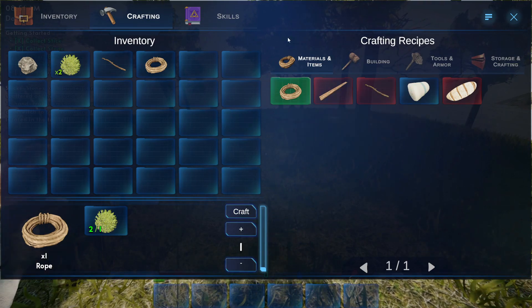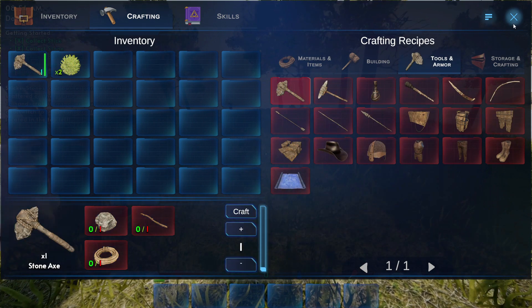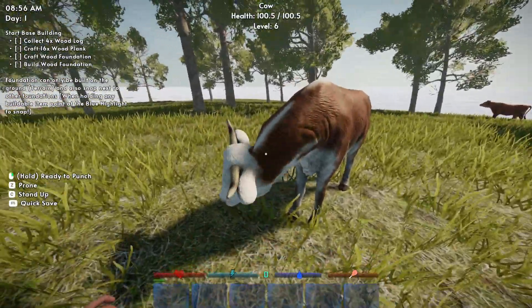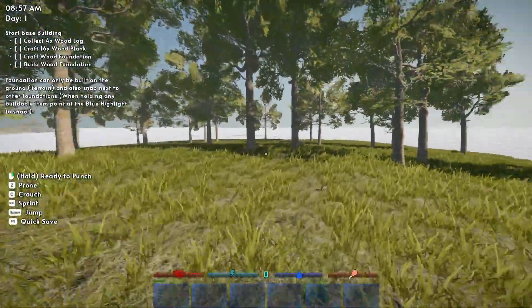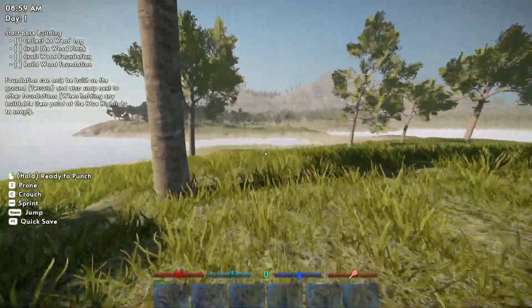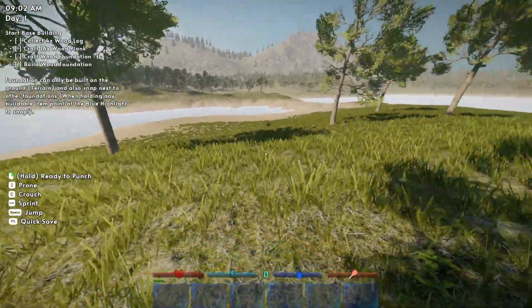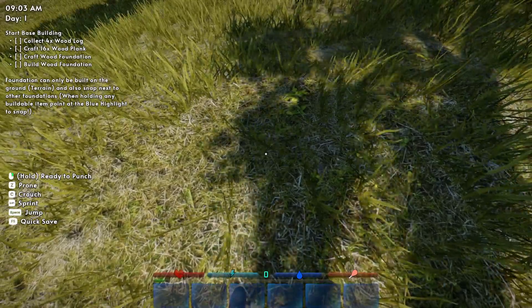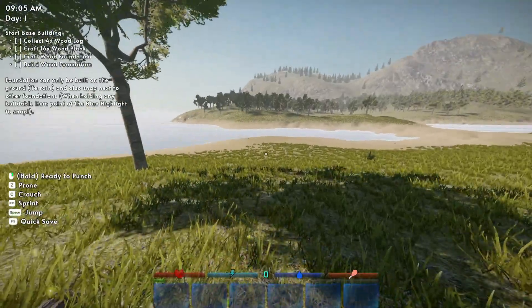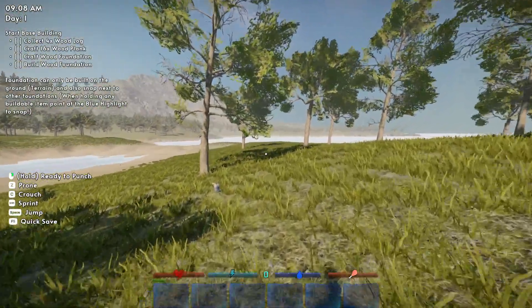We crafted the rope and then we needed to make a stone axe. Craft that — should be good. Oh my God, I thought he was going to attack me. Now I'm not going to judge this game on graphics or anything. I do have a lot of settings turned up, though it's not maxed out. I'm running about 180 to 286 frames per second — kind of good and kind of bad, but again, it's early access, so you gotta remember that.